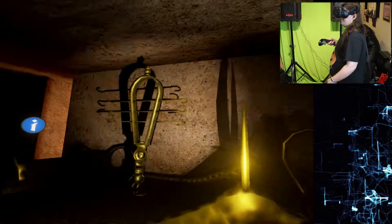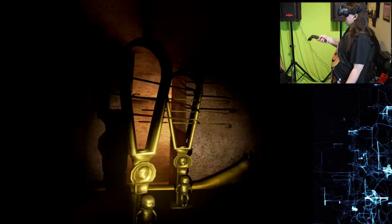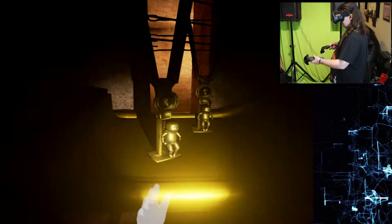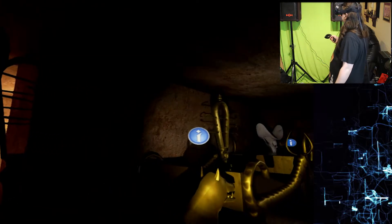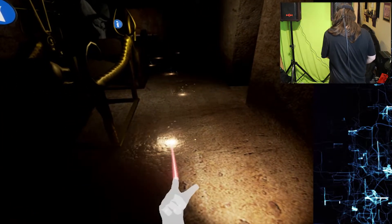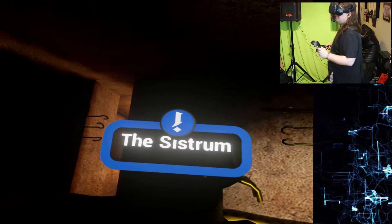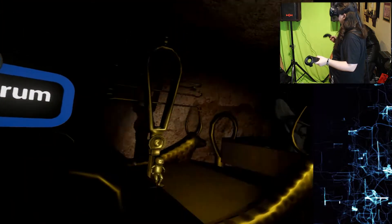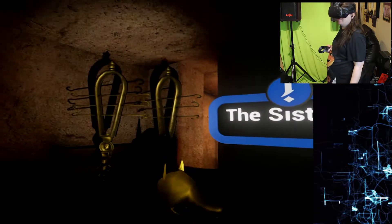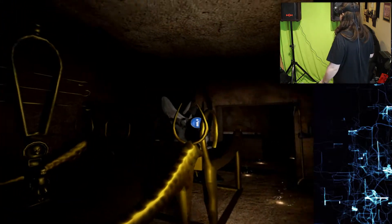It's creepy in here. This is a sistrum — an ancient Egyptian rattle-playing instrument used at funeral ceremonies. It was said to help a person's spirit exit their body. That's just creepy.